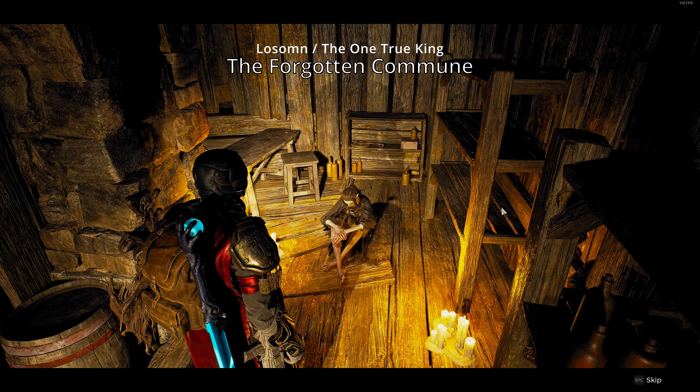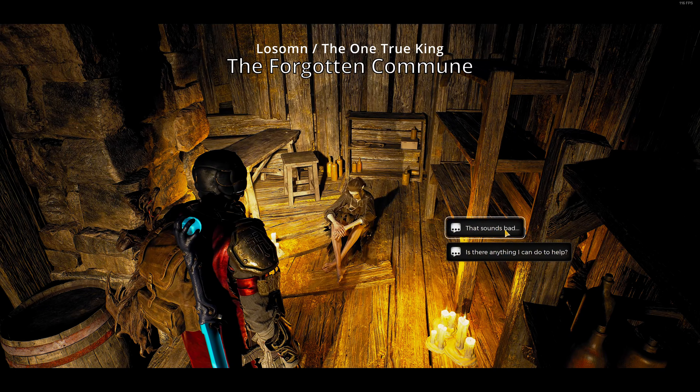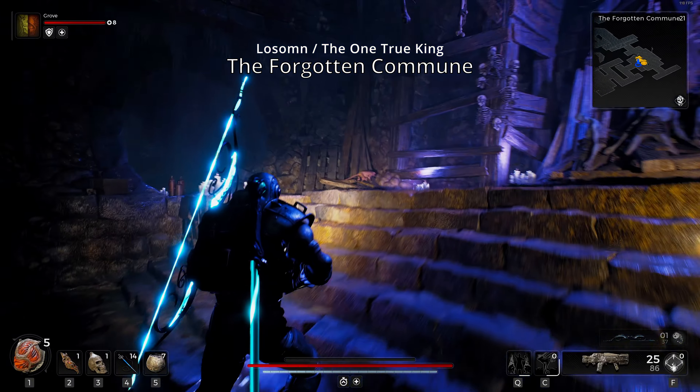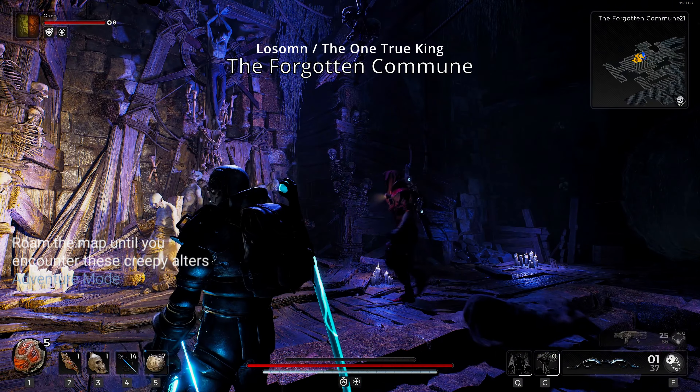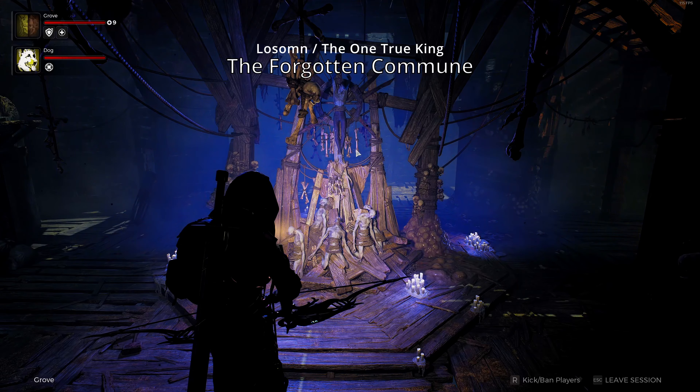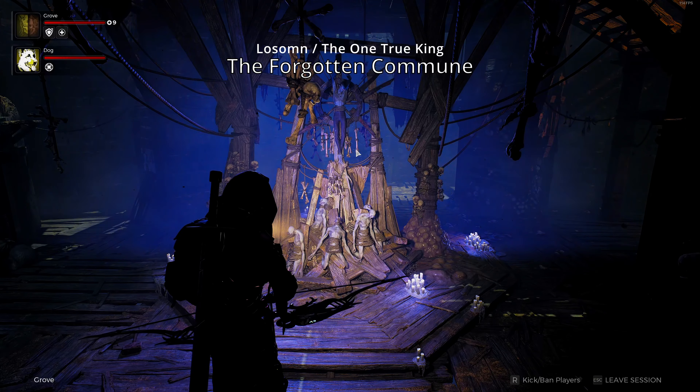Go through the dialogue with her, and then once that's done, navigate the map until you find these creepy altars. Once you start shooting at them, they're going to summon waves of enemies. Go ahead and take care of all three altars.